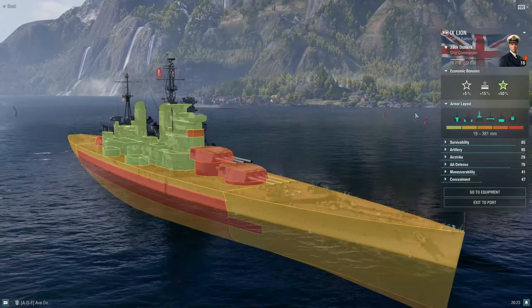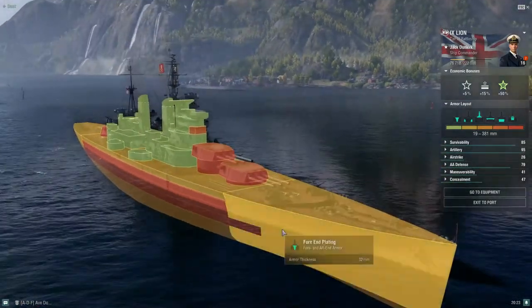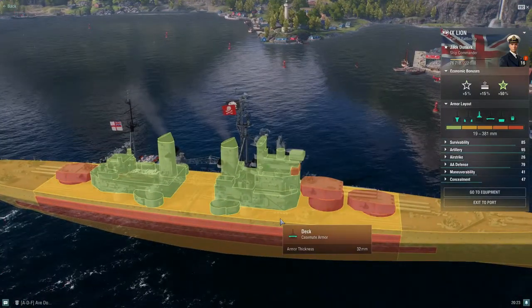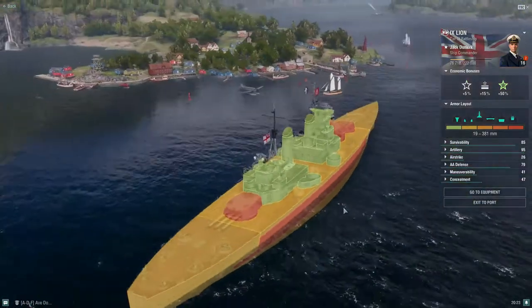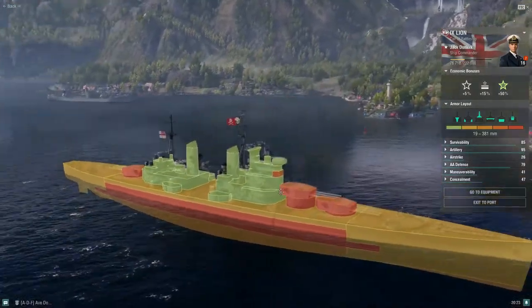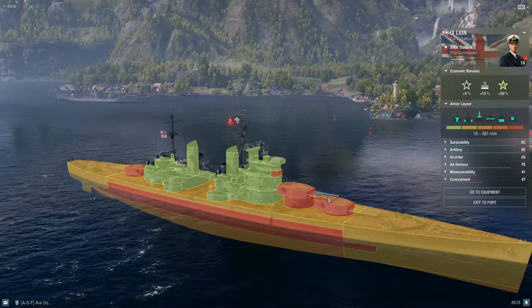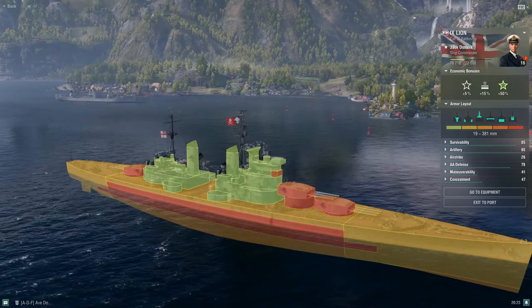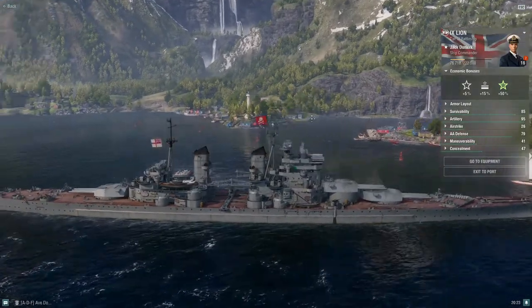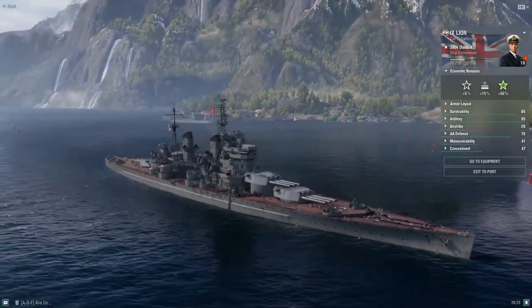Let's go ahead and look at the armor. We have a lot of 32 millimeter over the Lion — the bow, stern, and deck plating. So it's pretty standard, which means you can be caught out taking a lot of HE and pin spam. She doesn't have an enormous superstructure; it's broken up into two parts, which is nice — not a honking superstructure like Georgia, for example.